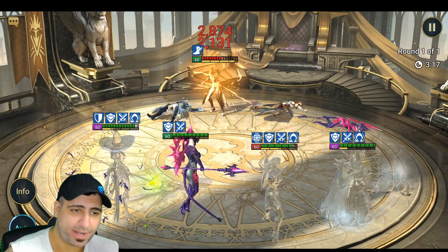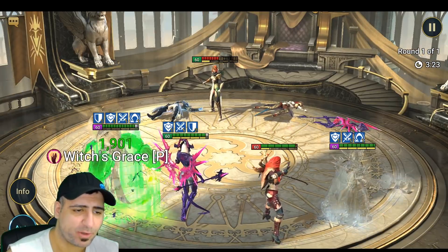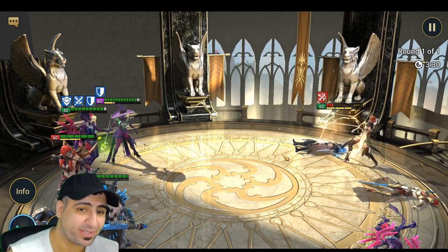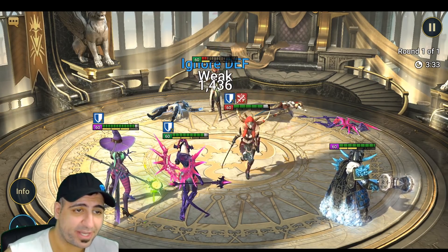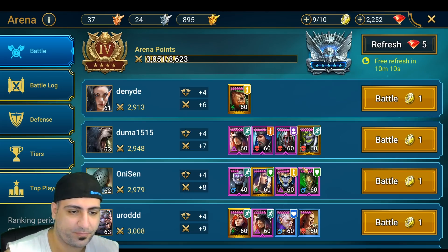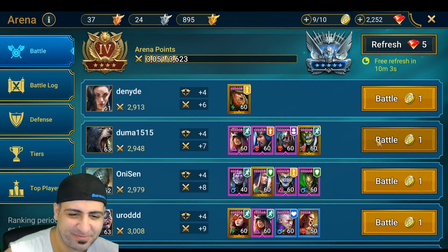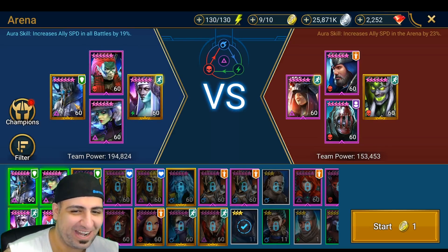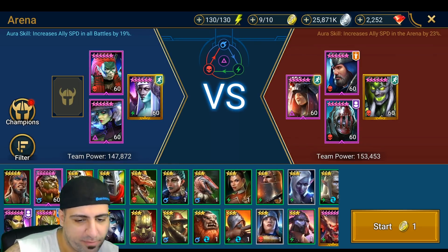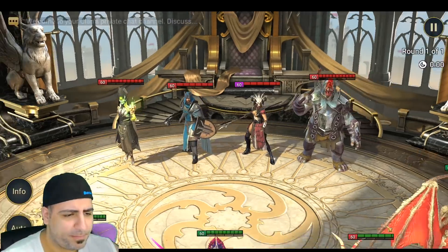Putting that on auto since the fight is basically over. I want to showcase another fight without Rotos, where I actually want to do a lot of damage. Going against a weaker team and bringing in Michelle instead of Torman, so we can give the Increased Crit Damage buff - that should get her closer to 300 Crit Damage with his buff. You can also use Whirling for that role for the Crit Damage boost.